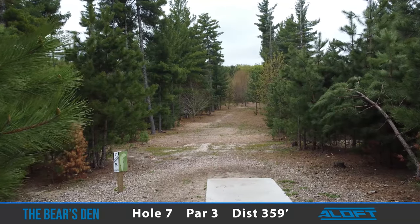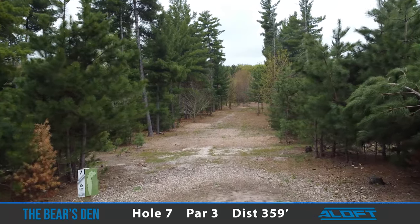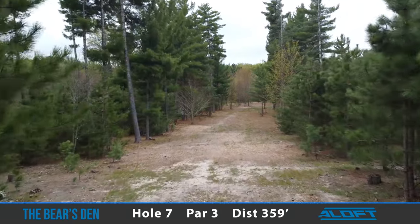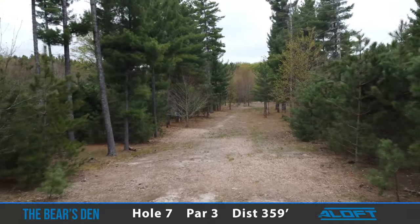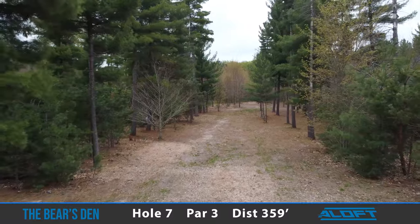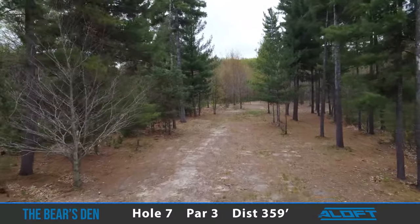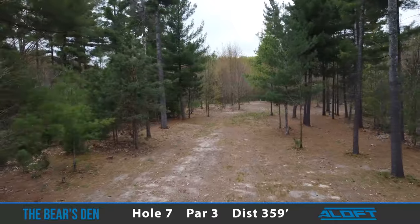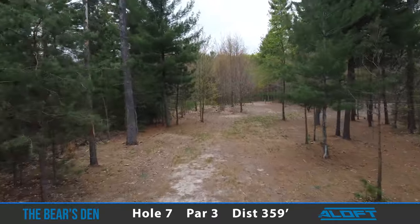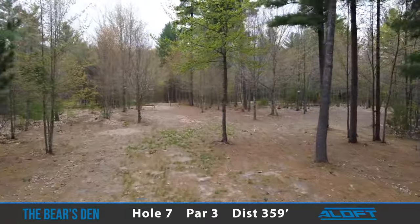Hole 7 is 359 feet of lefty hyzer heaven, or if you're a righty, forehand heaven. If you're neither, my advice is to throw it straight about 300 feet and gamble a long putt. This hole is tricky and I've witnessed several players get stuck in the rough with no upshot. The tee pad is elevated and you are throwing slightly downhill, so that 300 feet comes up quick — don't overthrow it.